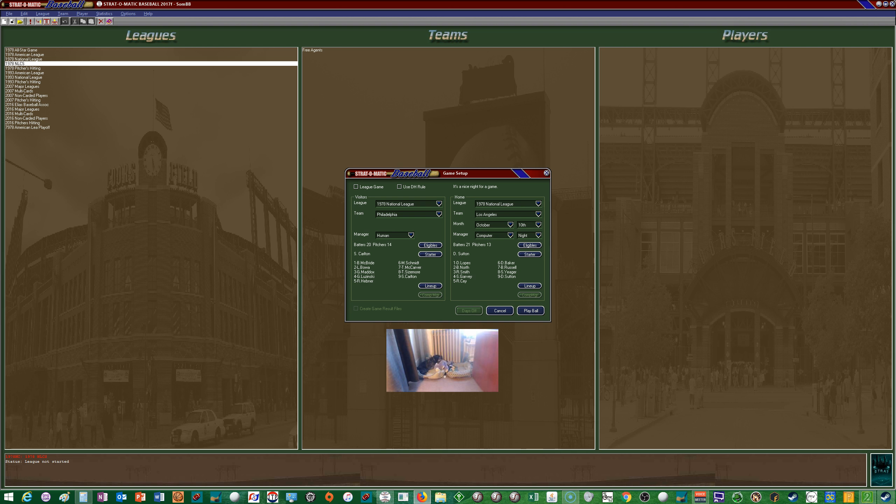This is going to be Game 3 for Los Angeles, with Steve Carlton on the hill for the Phillies against Don Sutton. If the Dodgers win today, they'll sweep the Phillies and advance to face the Yankees in the World Series, as happened in real life. In real life, the Phillies were able to extend it to four games before the Dodgers won Game 4 and advanced.